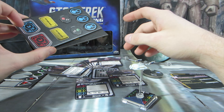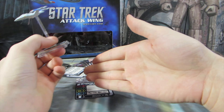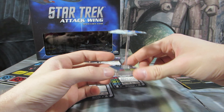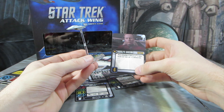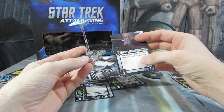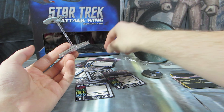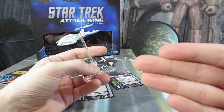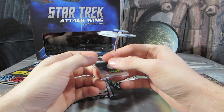And of course it has some cardboard stuff for it. On the ship itself, when I played, we used up all the cards we had, so I mixed them all together. And I ended up playing this ship with Captain Rudolph Ransom. He has that if I have a defense token or an evade token by my ship, I get to roll two defense dice. And I combined that with Data, who gave me two dodge tokens.